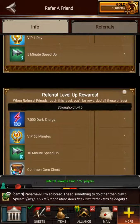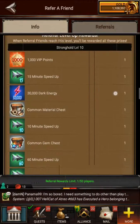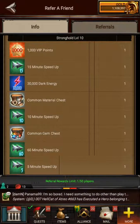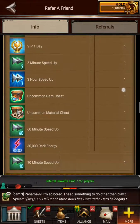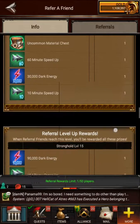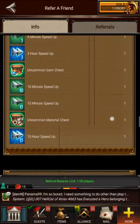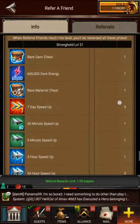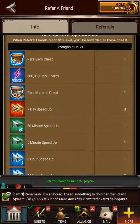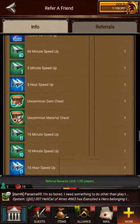The rewards start small at first — at Stronghold 5 you get a small bonus, Stronghold 8 they get a little better. Right here at Stronghold 12 it gets better — you get a 3-hour speed-up. Stronghold 15 you get 90,000 Dark Energy, another 3-hour speed-up and a 15-hour speed-up. Stronghold 18 gets a little better still — a rare gem chest, a 7-day speed-up. When they hit Stronghold 21, that's huge. And you get that for every person who adds your referral.